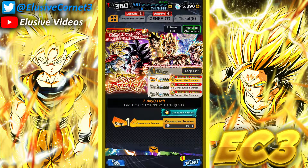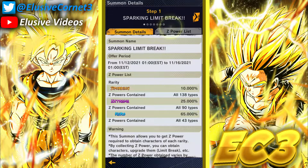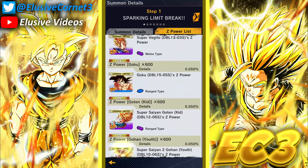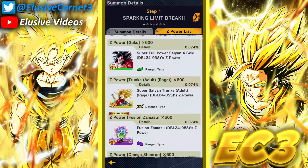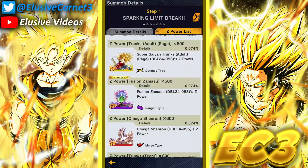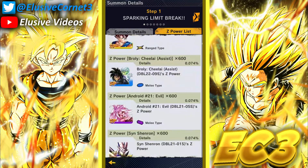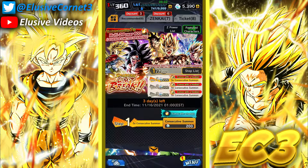We're actually gonna be summoning on this banner here — I just decided why not to record it. The banner itself in terms of the units isn't really anything too spectacular. I mean yeah, you have some LFs but they're older LFs at this point. There's a lot of just the normal sparkings of age — units like Zamasu. I've gotten a Zenkai and it's really good, but the banner itself is definitely not the greatest.